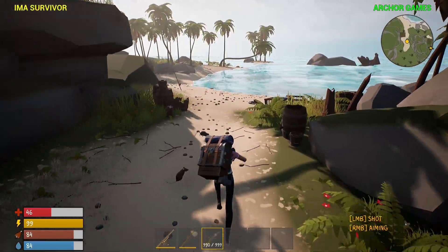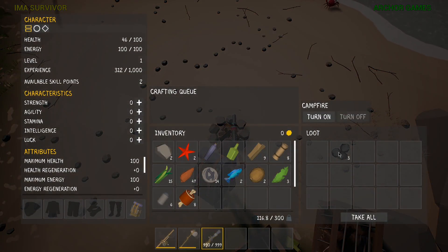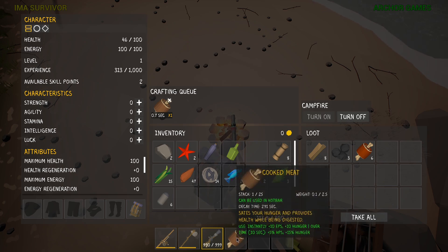Let's go see if we can cook some stuff. There's charcoal. Does cooking work like a lot of the other survival games do, where you just put it in there and then you get it out? Nice.